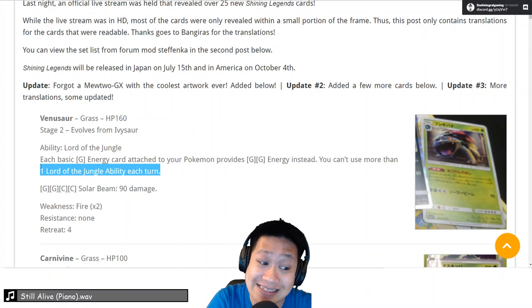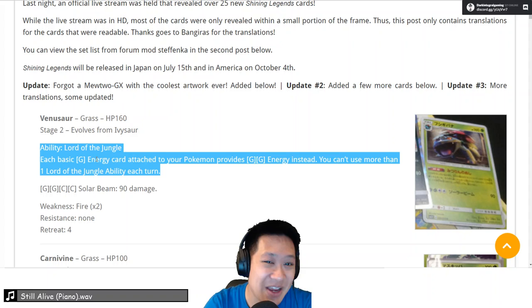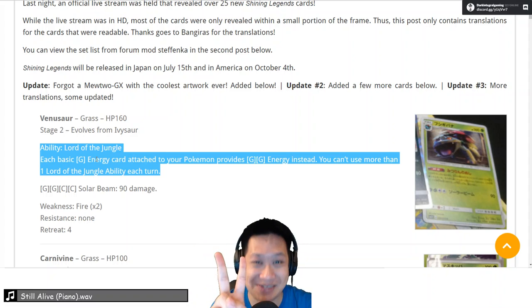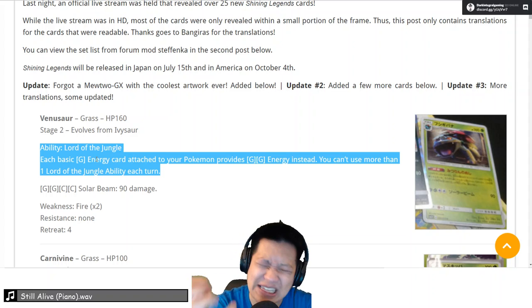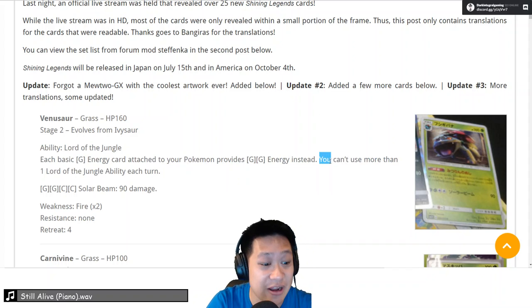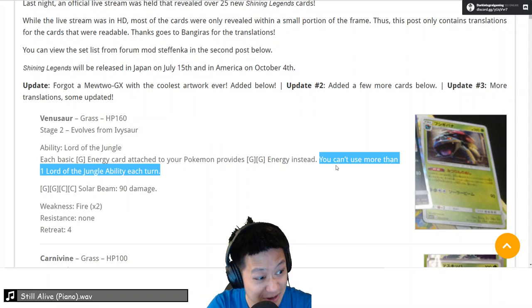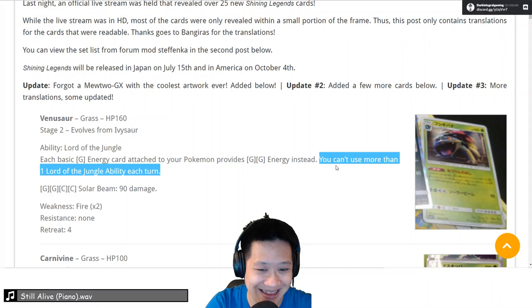The ability is excellent: Lord of the Jungle. Every basic grass energy counts as two basic grass energies, so they are double grass energies. The scaling on this ability is immense — you will have so many energies. It is so powerful that you cannot have more than one Lord of the Jungle ability active each turn; otherwise two, three, four Venusaurs — one energy becomes eight. That would be very broken, and I completely agree on this limitation.